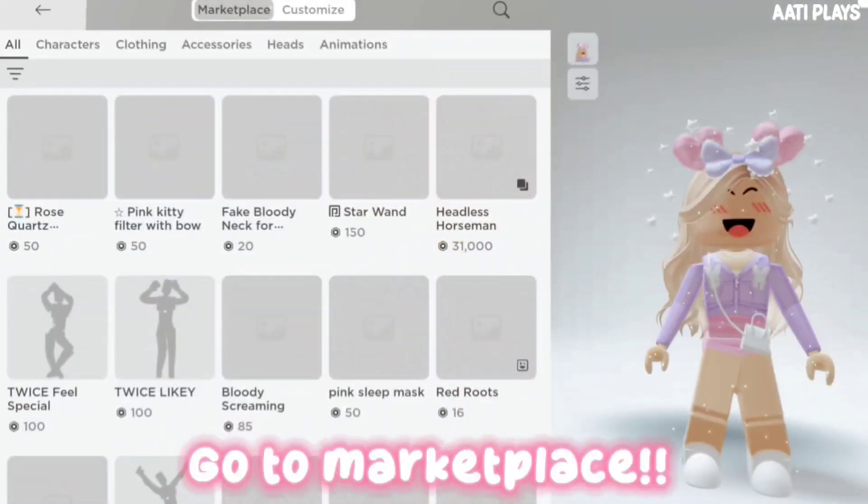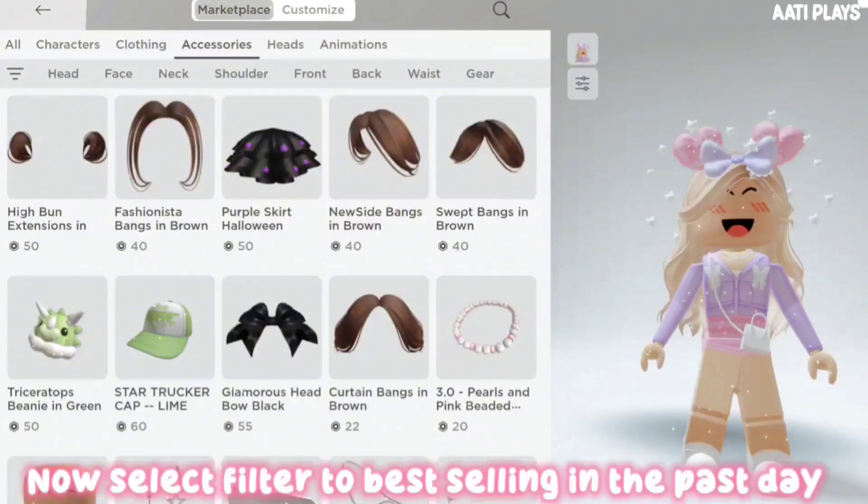Go to marketplace, then accessories. Now select filter to best selling in the past day.